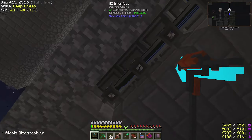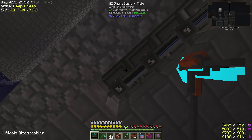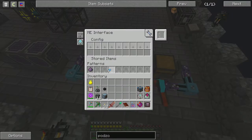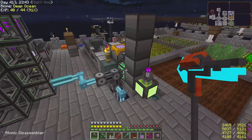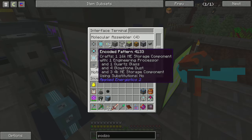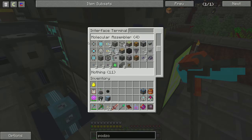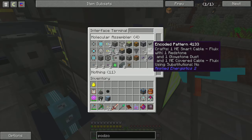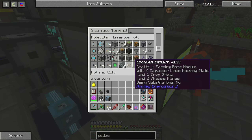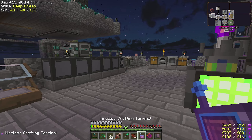The last one combines all three different processors. The crystal chamber next to it has the pure Certus Quartz crystal and the pure Flux crystal. I also added some patterns for Skystone and things I needed to craft, like storage components for more storage, and cable, smart cable, and dense smart cable. That's been pretty cool and it's been helping me out a lot.